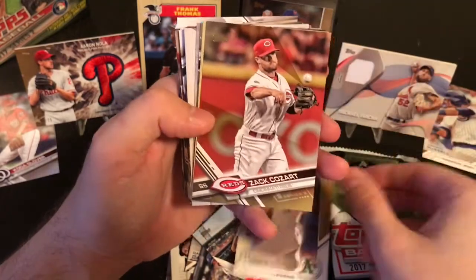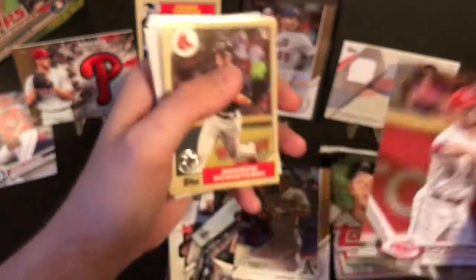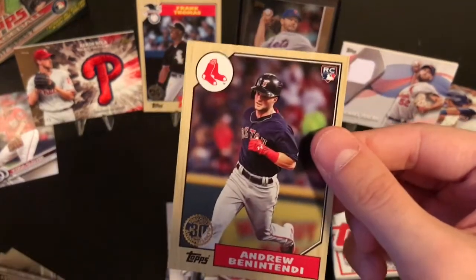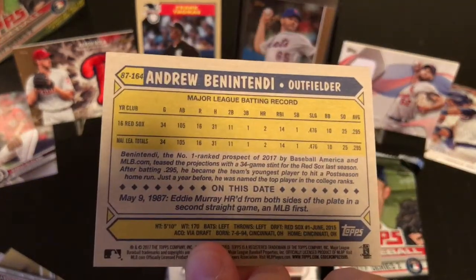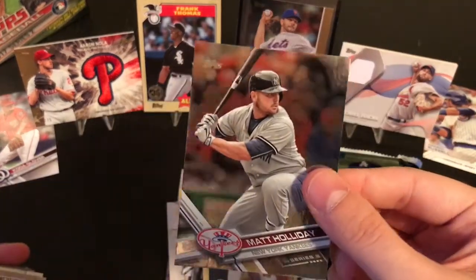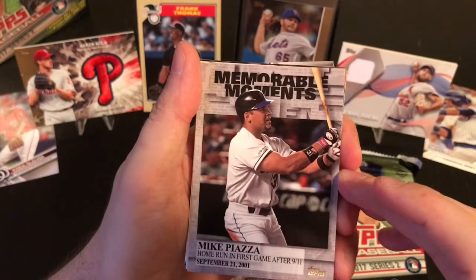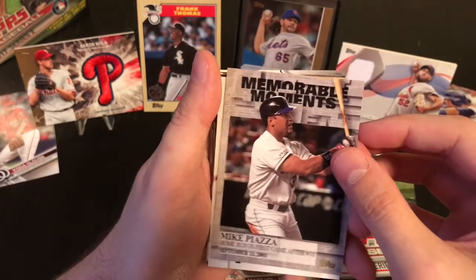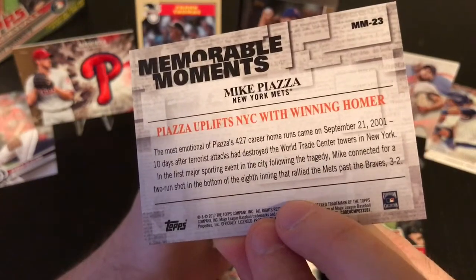Canseco Legend - that's cool. Zach Cozart gold parallel, number 68 of 217. Awesome, very cool. Ben Attendee 87 throwback rookie - oh, that's very cool. Nice. I will gladly take that. And then Matt Holliday rainbow foil. Memorable Moments - Mike Piazza home run in first game after 9/11. Yeah, Piazza uplifts New York City with winning home run. That's cool.